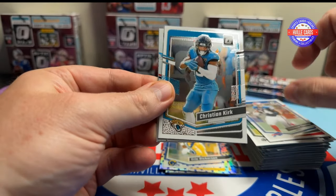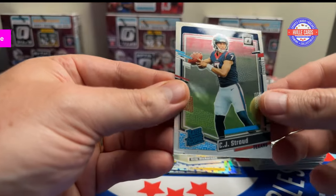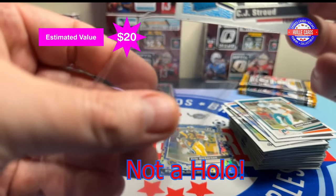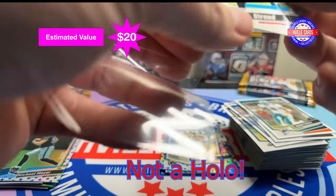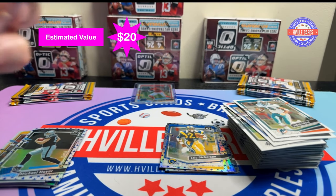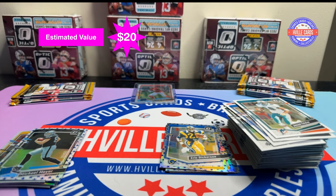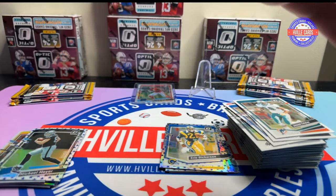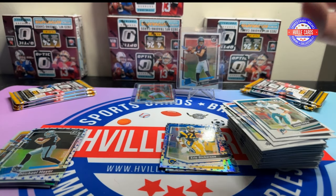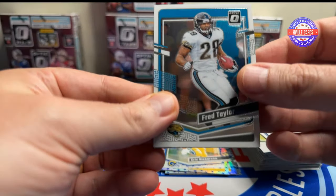Thurman Thomas, Christian Kirk, Jason Taylor — and there it is! Hollow of C.J. Stroud. Money! So that is not a 10, but it is a C.J. Stroud hollow, so it gets its own thing. We've got three... four... seven packs left. This has been successful because we've got that C.J. Stroud. Fred Taylor, Nick Bosa, Jalen Waddle, and a Tuttle's Josh Allen — I've gotten that before.